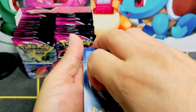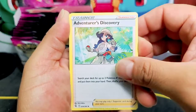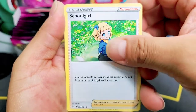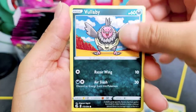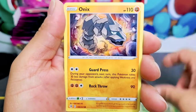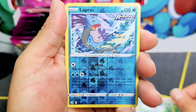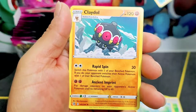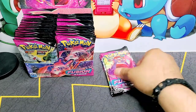Let's see what we can pull. We have a water energy, Adventurous Discovery — draw two cards if your opponent has exactly two, four, or six. Volavi, Dupire, Meowth, Onyx — haven't seen the Onyx artwork. Reverse holo Lapras, and a Claydol non-holo. We start off not that strong.